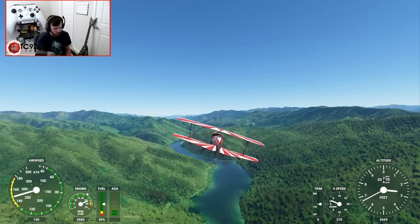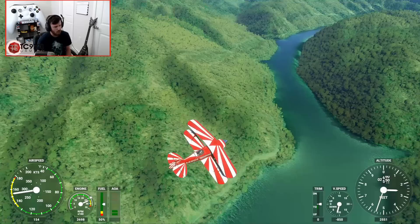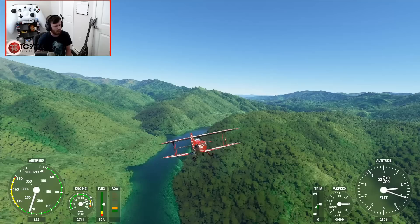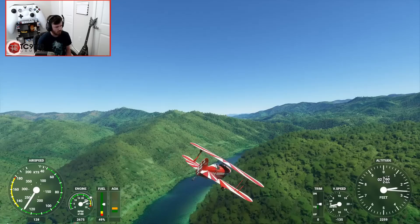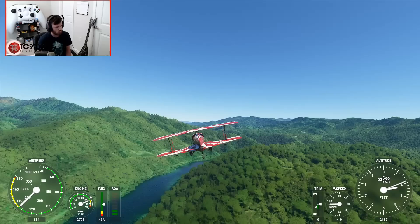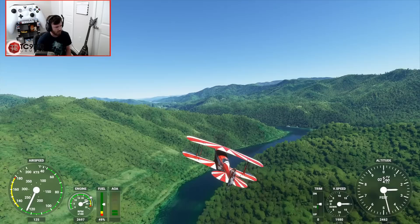I'm gonna stay above the river this time and continue to attempt to fly towards Fontana Dam. Let me up the engine speed just a touch. Since this is a stunt plane, it does move around a lot, but it is easy to barrel roll. If you keep pressure towards one side, it will kind of get out of control on you. Just a tiny little bit of rudder - wow, that was sensitive. I just barely touched the trigger on that one.